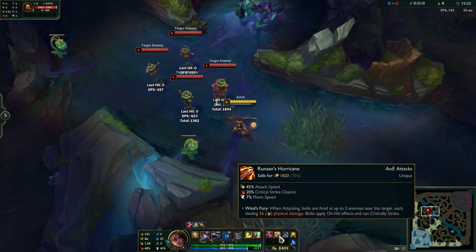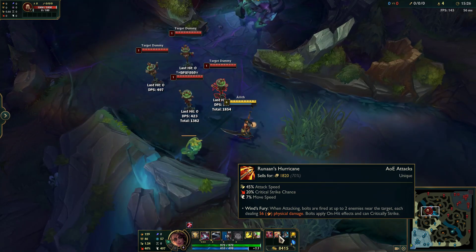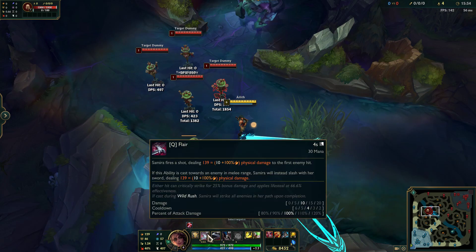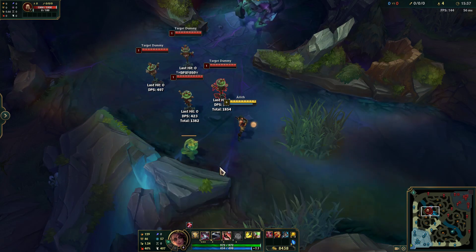So I believe the theory is that the Runaan's Bolts also trigger your style. And so it's Auto E, Runaan's Bolt, Q, 2 Runaan's Bolt, Auto. So I hope this helps and thank you for watching.